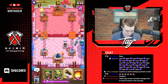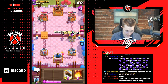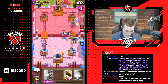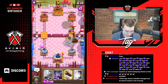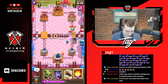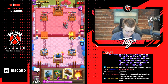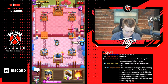Going for mortar on offense in the other lane to separate all of his elixir. He dropped a zap and guards — five elixir he can't support the push with. We can go for a miner, dark goblin, goblin gang, bats. That mortar is definitely gonna lock onto the tower and we should be able to cycle back to another one. It's not gonna lock immediately — it'll wait for the mega minion to get close — but still really, really good for us.